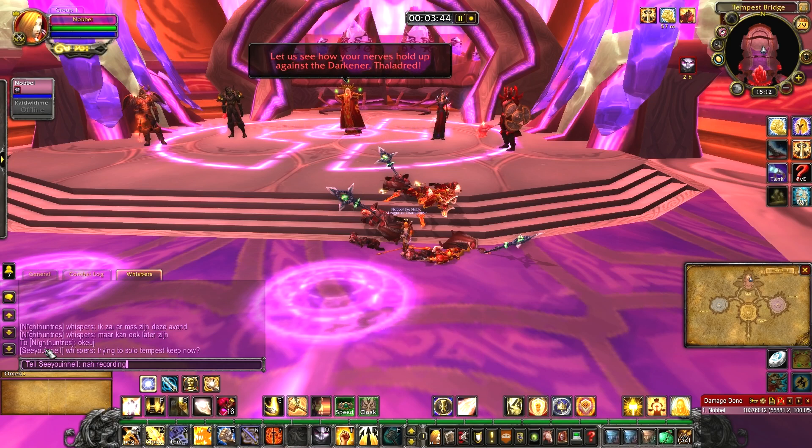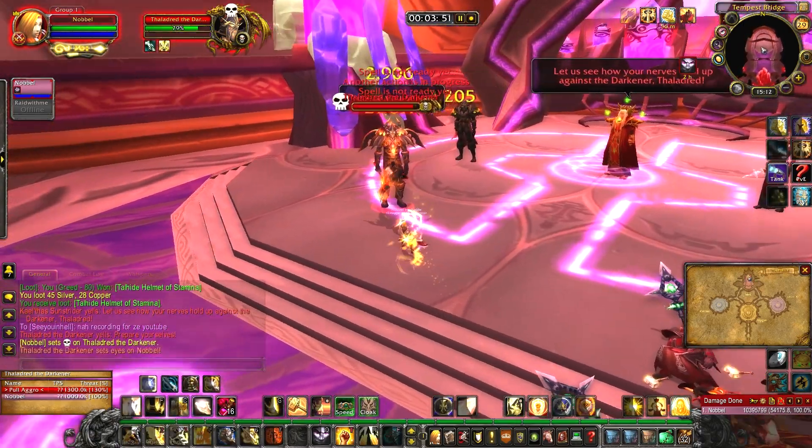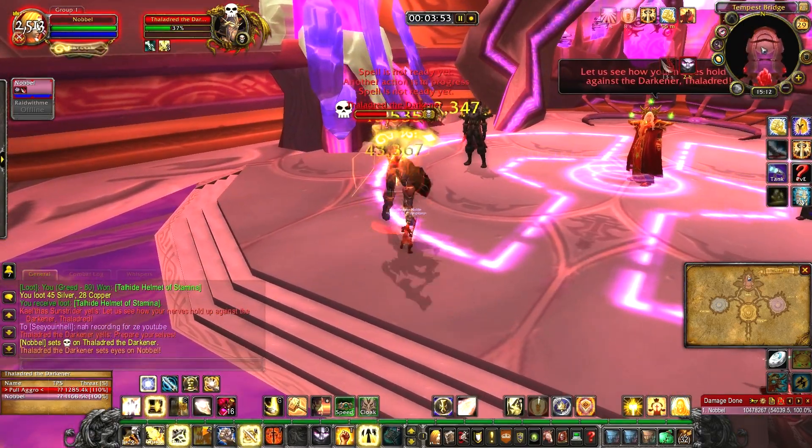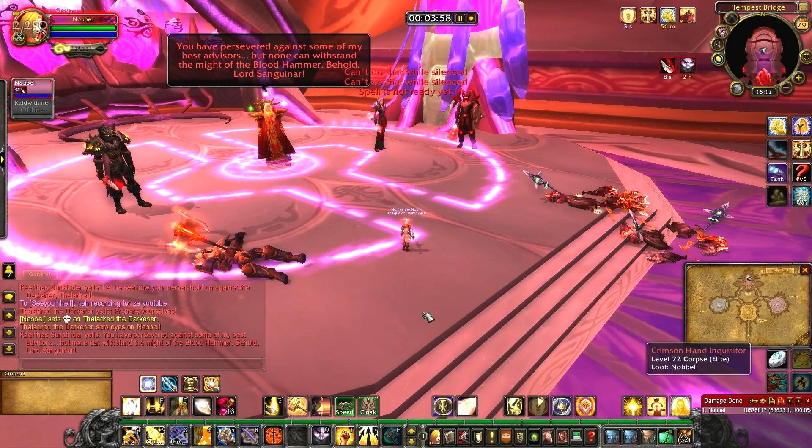Kael'thas Sunstrider's fight comes in five phases. In phase one you'll fight his generals one by one. Felthrede the Darkener places a rend on you, which is a stacking DoT. He also silences, does a knockback, and walks very slow. Kite him around if the damage is too high.